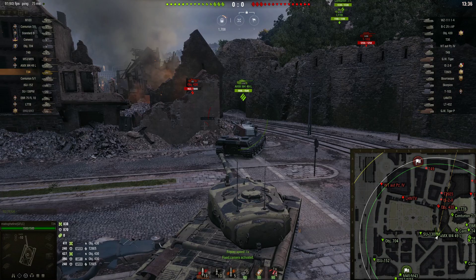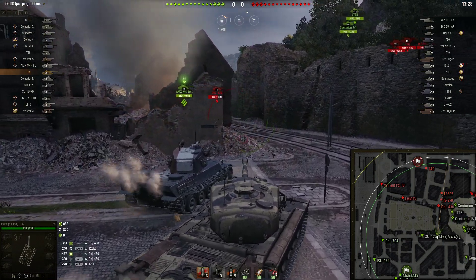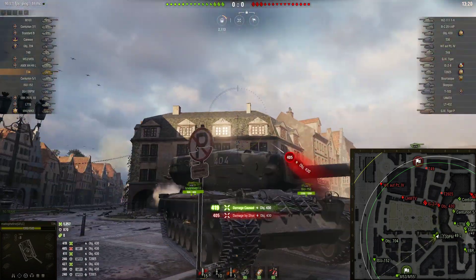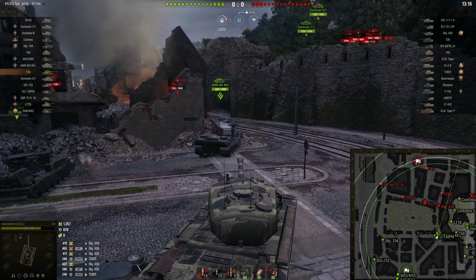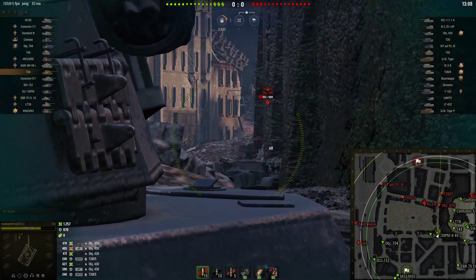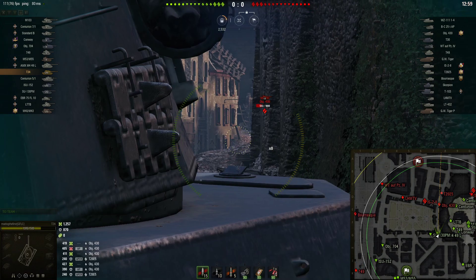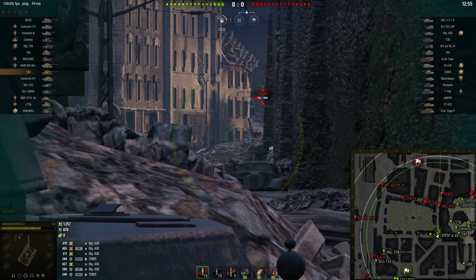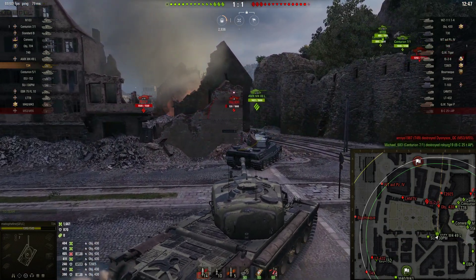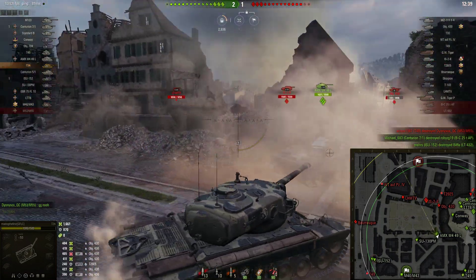The American 120s can overmatch it too, so that's something you have to be careful with — despite being able to hold down the position, of course they can shoot the cupola because this isn't Russian armor. I'm trying to bait him into missing my turret roof or cupola, but it didn't work, so I just go ahead and drop one on his roof as well. I'm trying to work around the Liberté — the Liberté is having a rough time because he doesn't get to overmatch, he's only got a 105. He can't overmatch the 430.